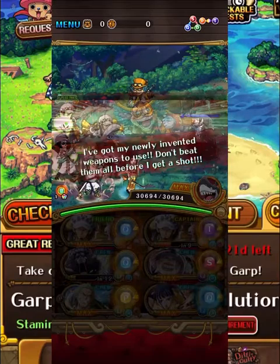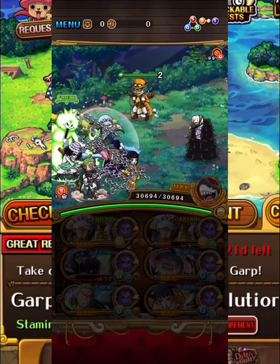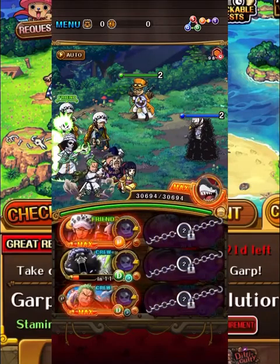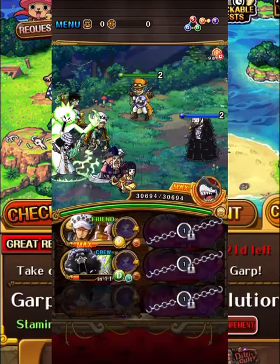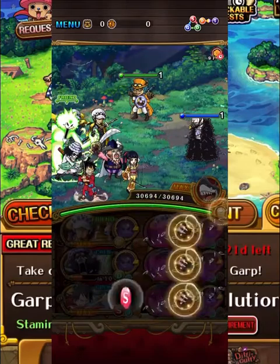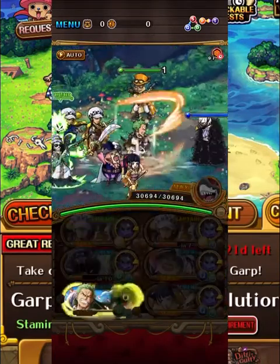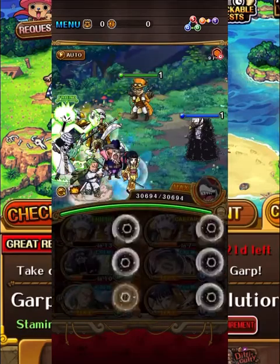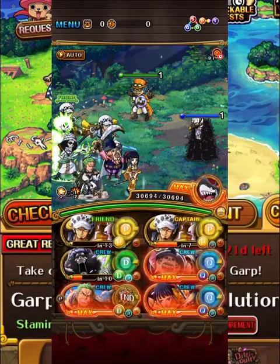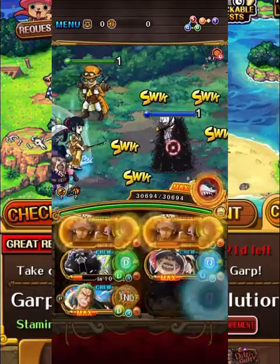On to the second-to-last stage, we have Lindbergh and Karasu. They're going to bind us for two turns, but only on the right side, so you kind of want to bring a bind remover on the left. With Luffy and Zoro, we're going to use their switch ability to make it a bit quicker, and then with a Law special, we can get a full board of orbs and just wipe this stage.